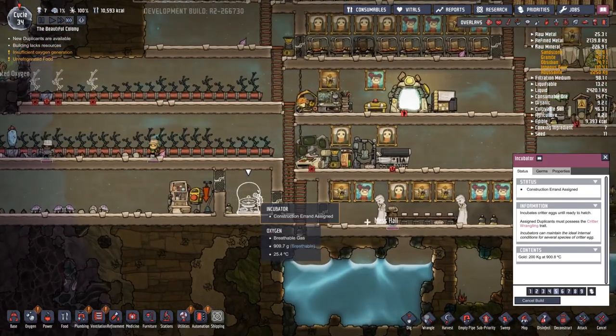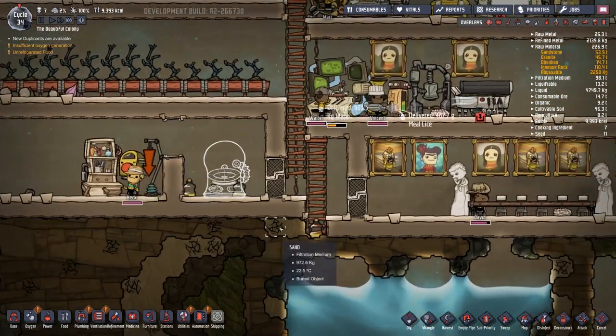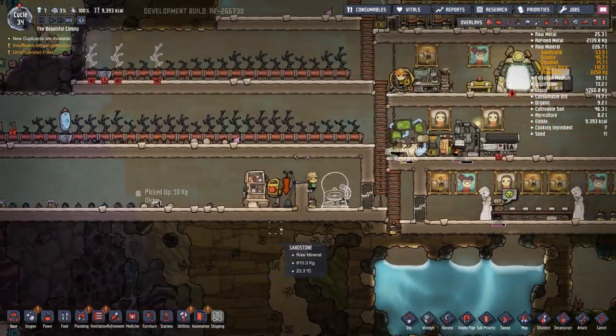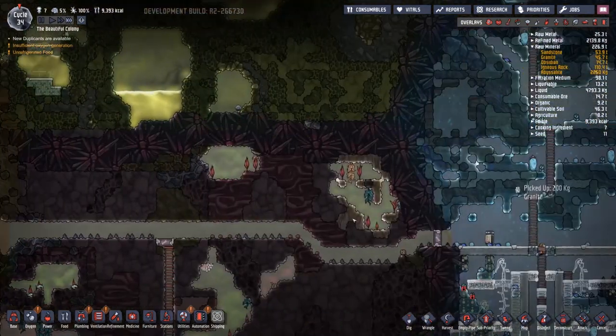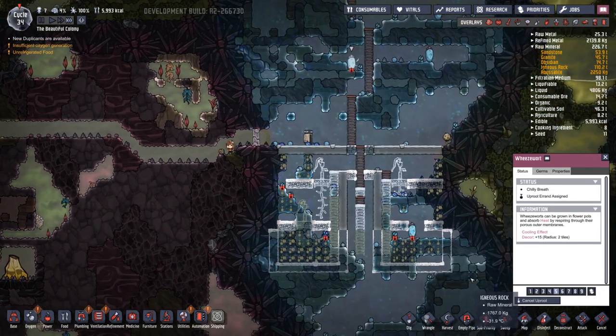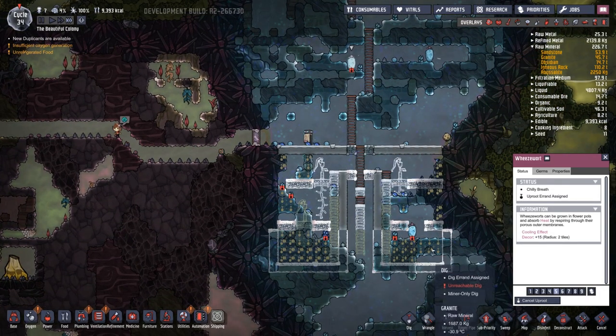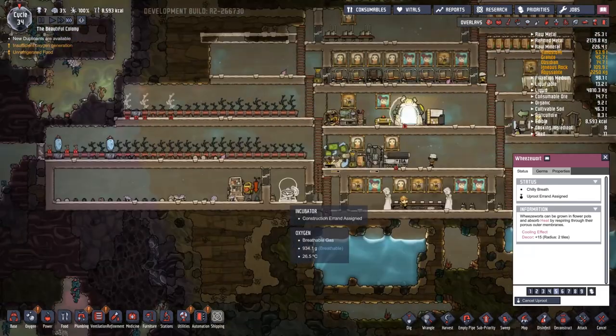Let me start bringing this stuff in. Let's put another wart seed — it planted itself again. Let's grab this one and uproot. We should uproot that one because we need it. Hoping we can get the — oh, we have 8,000 food. I've increased the amount of people a little bit too fast, maybe, without increasing my food production. It's four of these per person, I think.